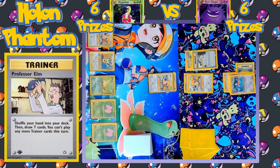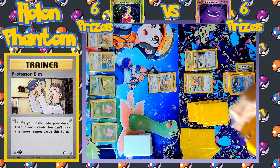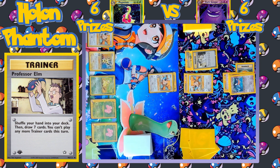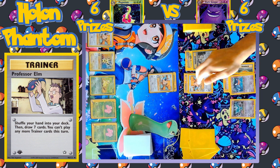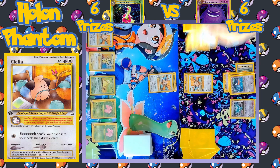Professor Elm is also played to shuffle and draw seven. A Mystilus comes down to the bench. There's the attack — Eek — but the coin flip comes up Tails this time, so nothing happens.